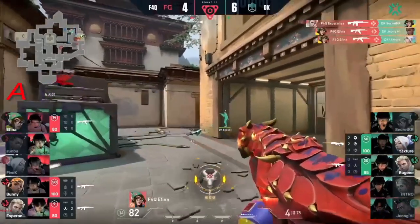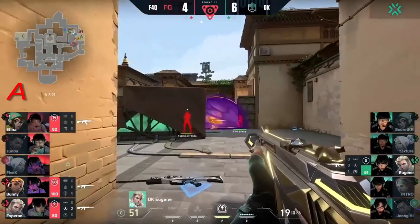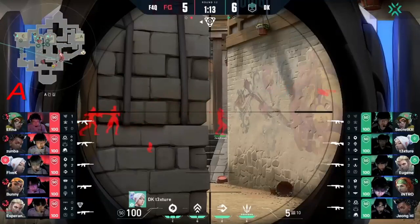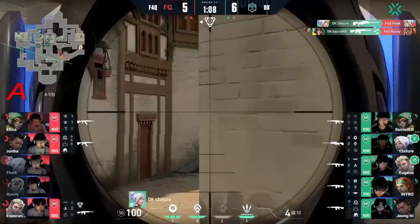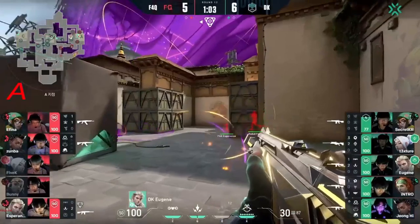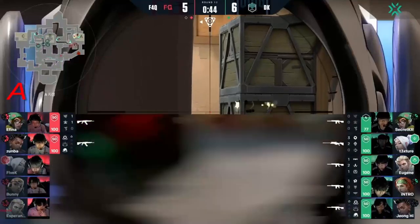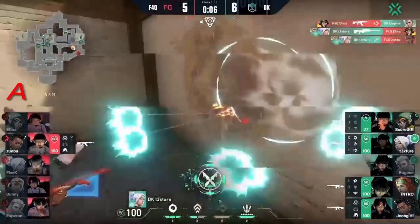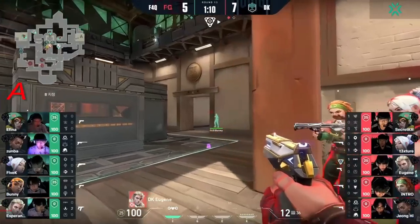Eugene tries to push in, tries to grab the op — comes down here. Wide positions obviously aren't good in this scenario. Texture with a huge kill — Seeker got Bunny as well. Five to three. F4Q's got to do something — coming in. Texture drops one. Is there any way they can pry them out of this position? Texture takes out one — completely ready over here, lurking in the back, utility ready.